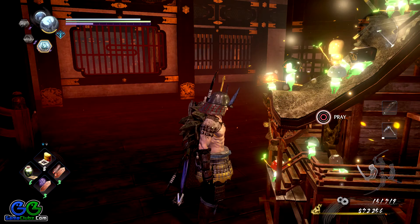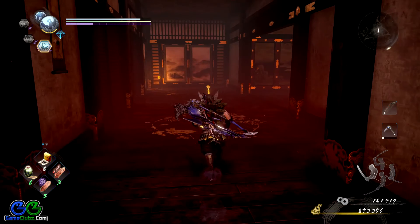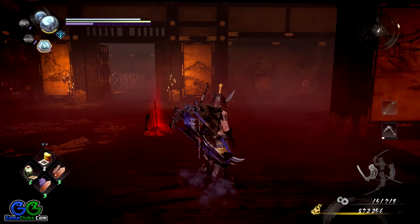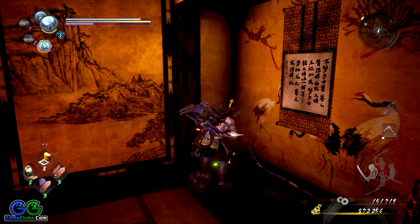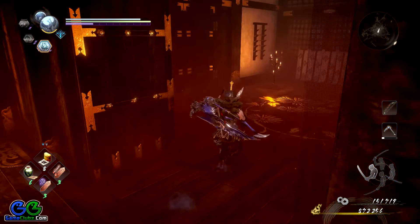From the second shrine, what you want to do is take the left path, through the next room, and make a right turn. Don't forget to explore this room as well. As you turn around you will see a yellow crystal — once you destroy it, the third Kodama is in the corner of this room, really easy to find. Make sure you do not fall through this hole in the ground.